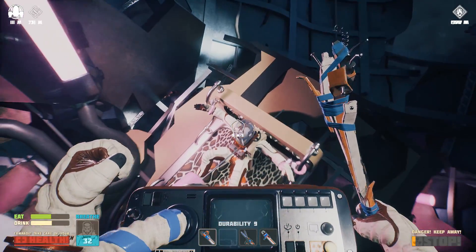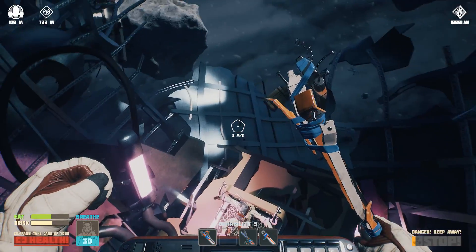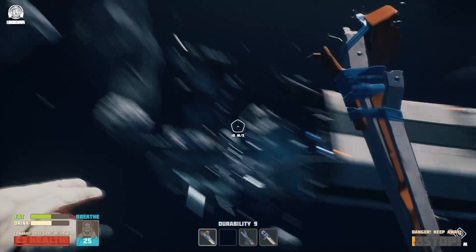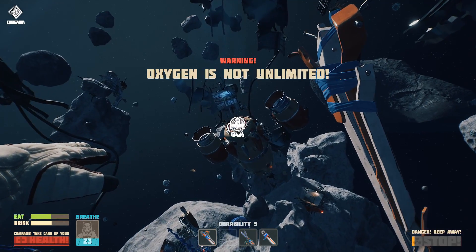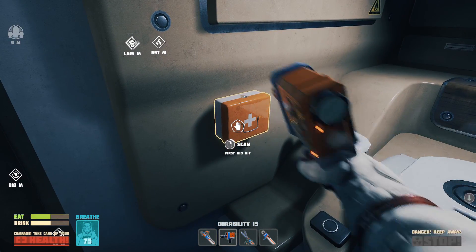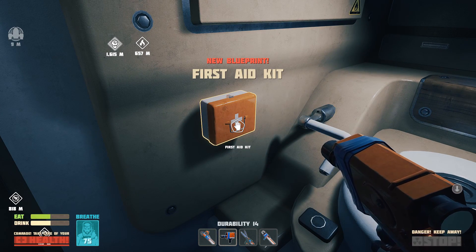The scanner is actually useful, although you definitely don't need it in order to survive. It does allow you to unlock additional items of equipment — for example, in the bathroom there's a first aid kit: use the scanner on it, it gives you the blueprint, and then you can make your own first aid kits.